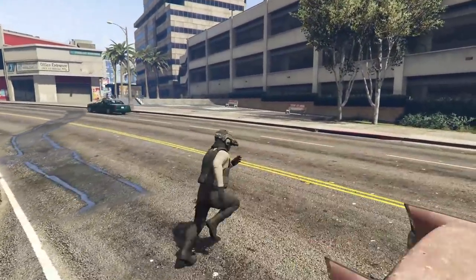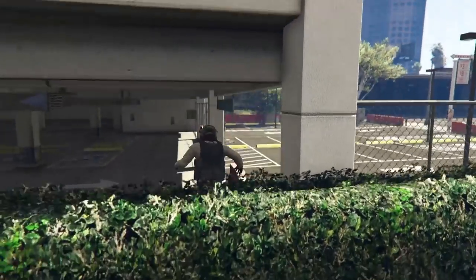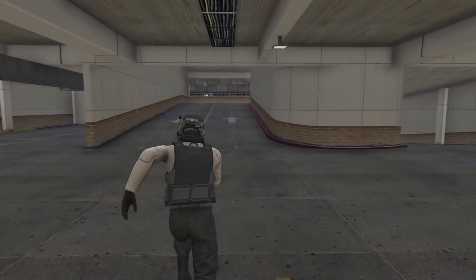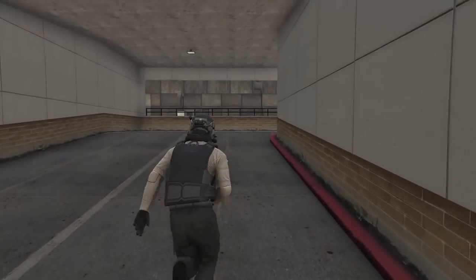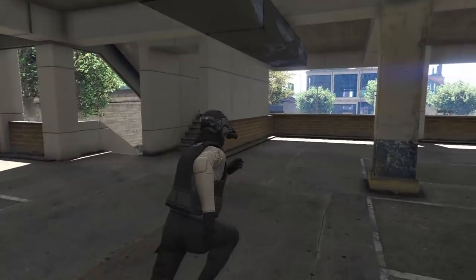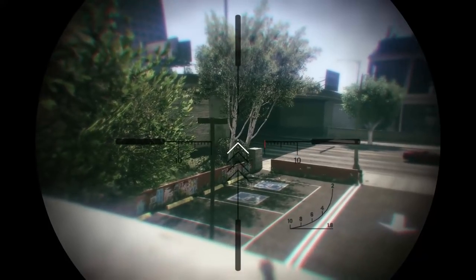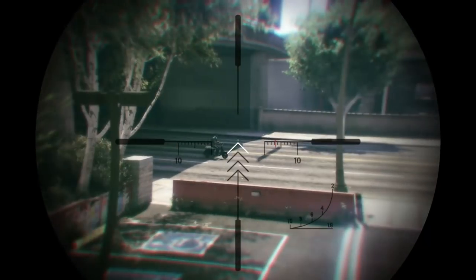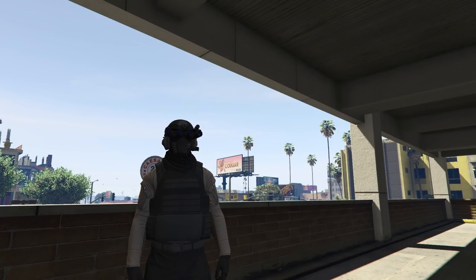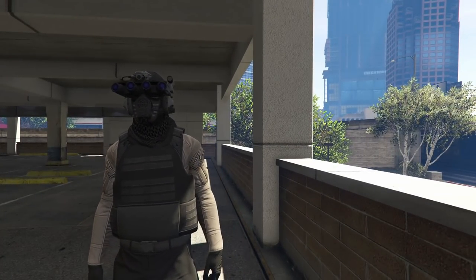Another tip: don't be afraid to use height. With a parking garage, people will assume you're on the bottom floor, but if you're actually on a higher floor they won't expect it. On the minimap it won't really show how much higher you are — they might know you're higher but not exactly how much. So use cover, get a height advantage, go on top of a building if you're sniping — think outside the box.